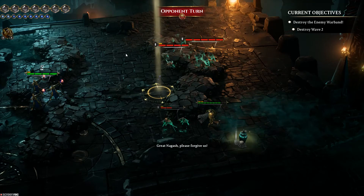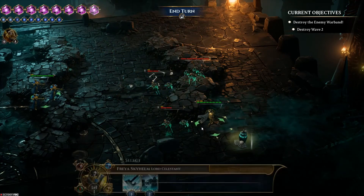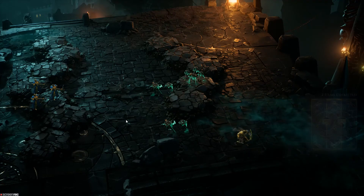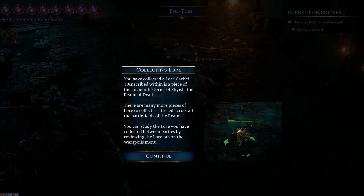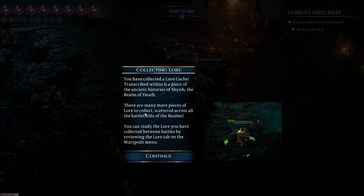Lucy now for a great Nagat — well, I was wrong, but we're definitely getting this lore because that's what I came in for. A cache of lore — to be studied after the battle is won. That's part of my favorite part of Warhammer games in general — the lore is so in-depth, it's almost sublime. You can't really learn it all; there's always another novel to read. You have collected a lore cache. Transcribed within is a piece of ancient histories of Shais, the realm of death. You can study lore between battles via the lore tab on the War Spoils menu.